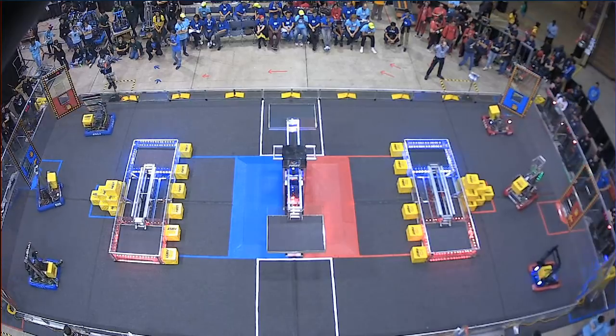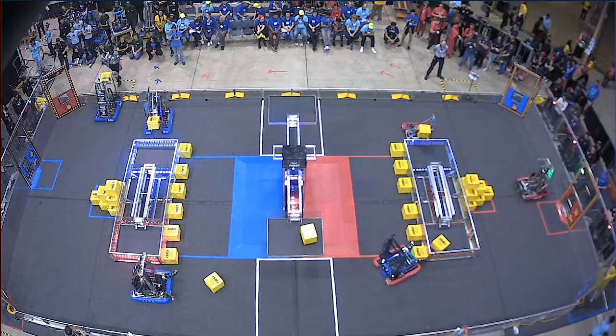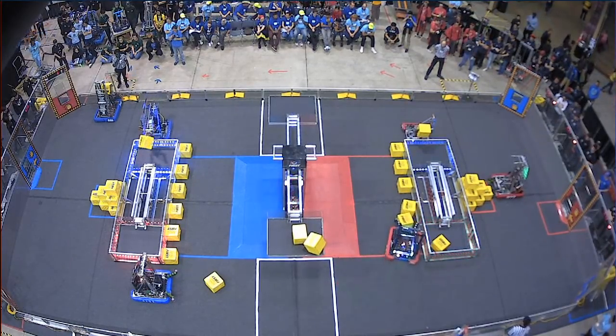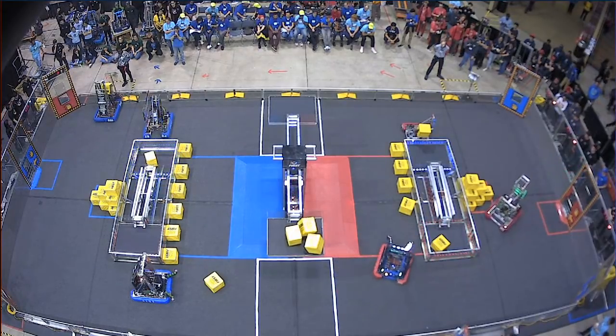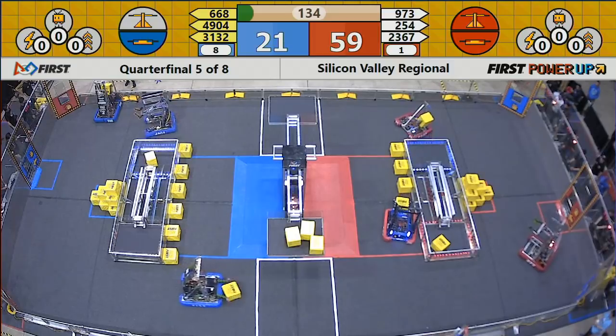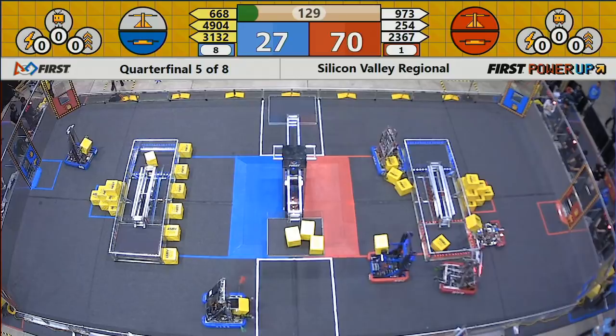Power up! Red took the first one and blue is looking to go to three. Cheesy Poofs grab the scale and 930 Gray Bots grab the switch for the red alliance. That's two power cubes from red alliance on the scale. On the blue alliance they grab the switch — that's from Bot Provoking on the blue alliance side, grabbing the switch during the autonomous sequence. Red alliance has that lead from doubling up during the auto run sequence.